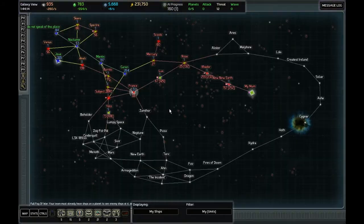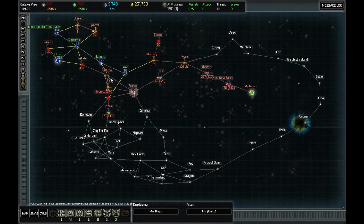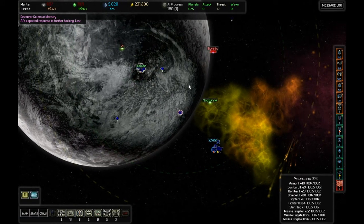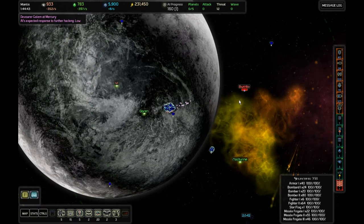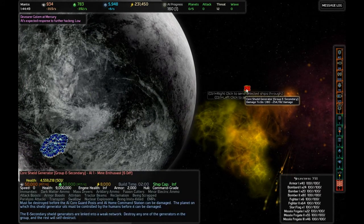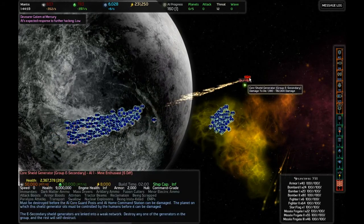Normally you can only research up to level 3. Once you've researched up to level 3 you can't build level 4 until you've got an advanced factory — which of course the AI have all of those. But when you capture it, if you've researched up to level 3, you can then build level 4 ships of that type. That's something we're looking for but I haven't found any of those yet. Actually we need to destroy the core shield generator — that'll wipe out the AI's shields for their home base.